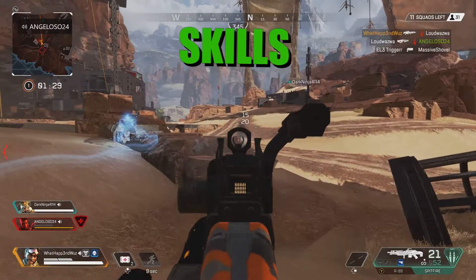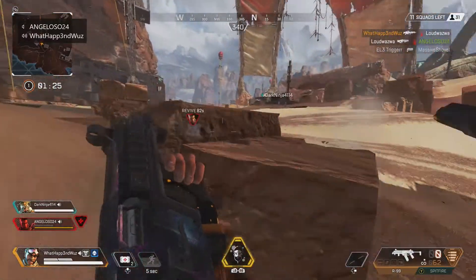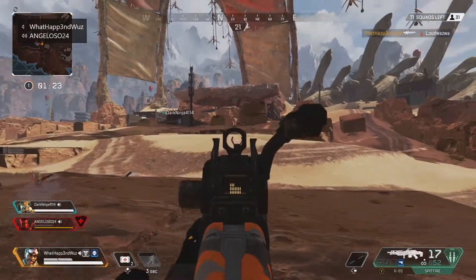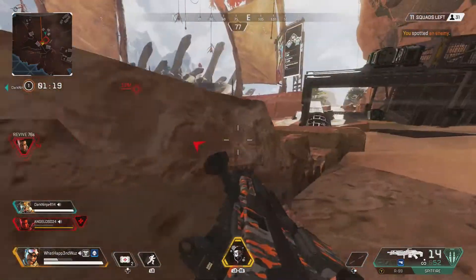Mirage is known as the holographic Trickster. His ability is based around the art of distraction. He has three abilities like all legends: passive, tactical, and ultimate. I'm not going to cover the passive ability because 9 out of 10 times you're already dead, just being honest.